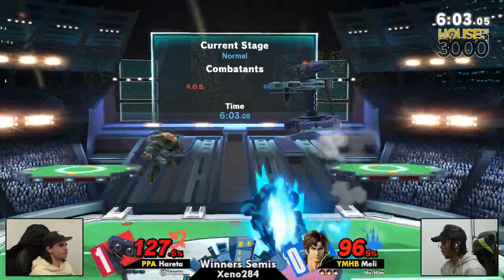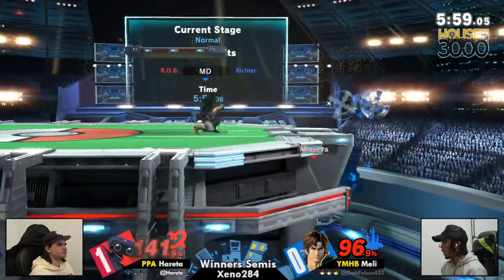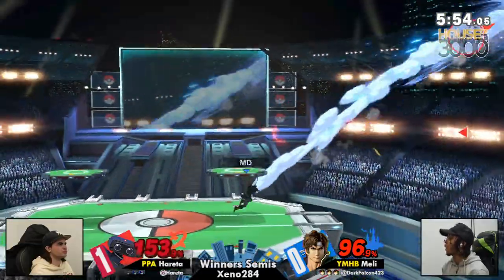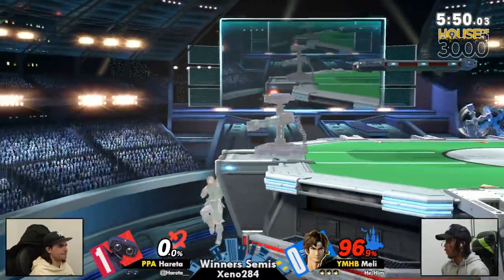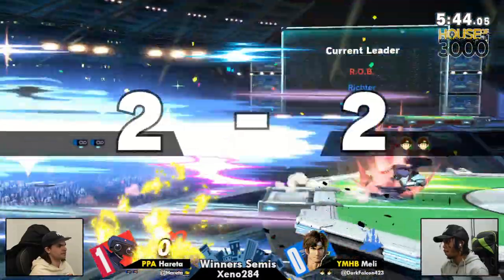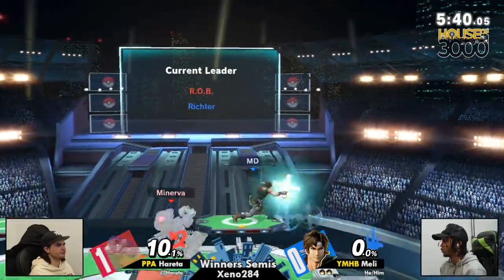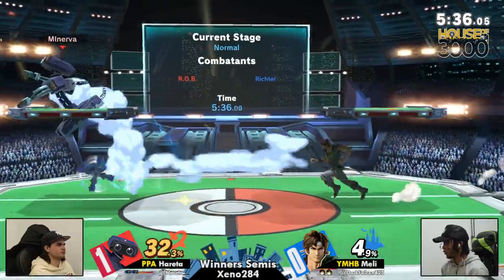Getting that nice reverse cross setup for Melly. Once again trying to find these ledge trappings, but just kind of stumbling over the gyro, giving Hereta all the space he needs to come back to stage. And once again, just these really easy cross-screen gyros. He still has plenty of fuel left. No! That's an invincible Rob. It's scary — but don't give up stage control. He ran all the way to the ledge.